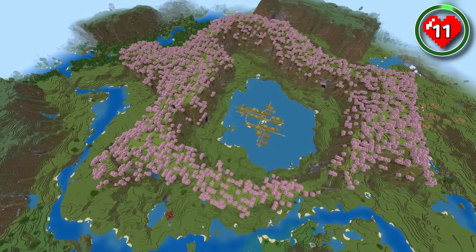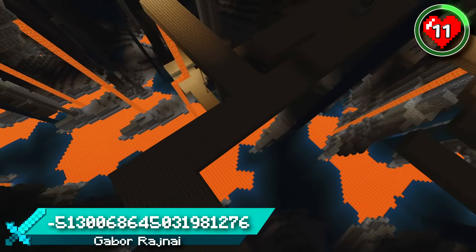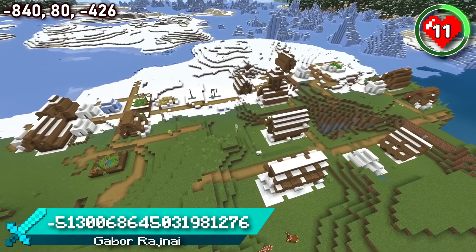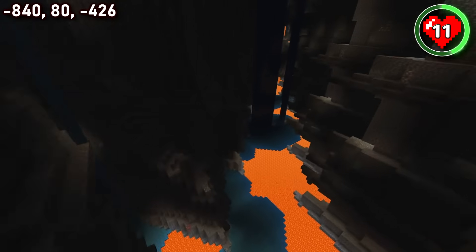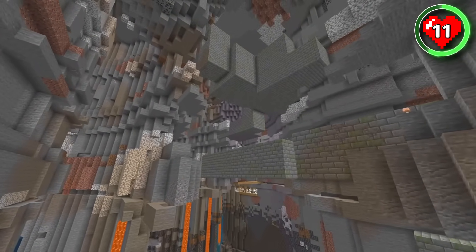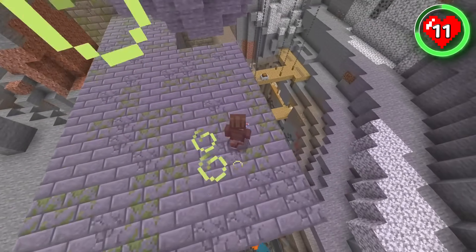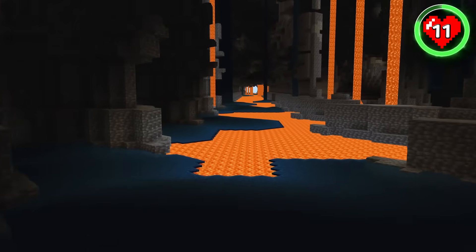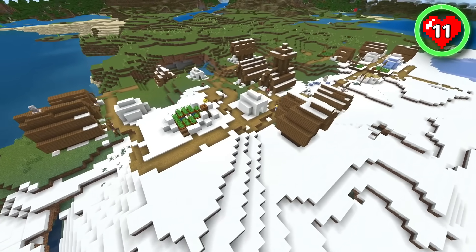Before we move on to the final 10 seeds, here's another insanely infinitely repeating seed that you need to check out. This one has a snow village near spawn with a hole in the middle of that village that drops you into an infinite ravine with a fully exposed stronghold. Seeing strongholds in ravines exposed to the surface gives me flashbacks to before the 1.18 update. With this ravine packed full of infinite resources, this village acts like a perfect entrance and base camp to store all of your loot.